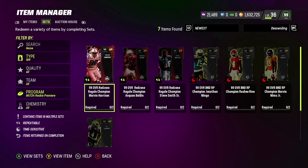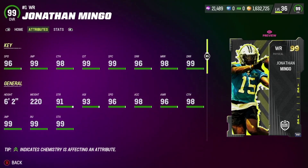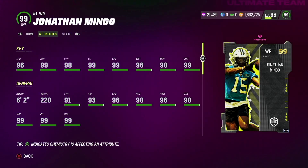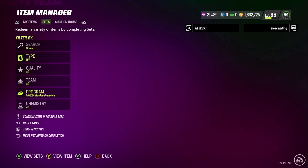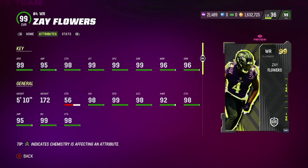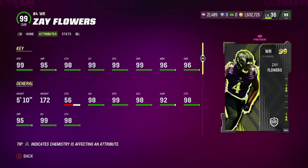Coming in at the number three spot I think you guys should go for wide receivers. Honestly the wide receiver selection is not that good, but the best option is Jonathan Mingo — he's 6'2", 96 speed, 99 jumping, 99 catching in traffic, 99 spec catch, 96 short, 98 medium, and 99 deep route running. If you want someone with speed in the early game I'd go with Zay Flowers, but if you can pick up both, more power to you — Zay Flowers might be the fastest receiver day one and you can burn people every play online.